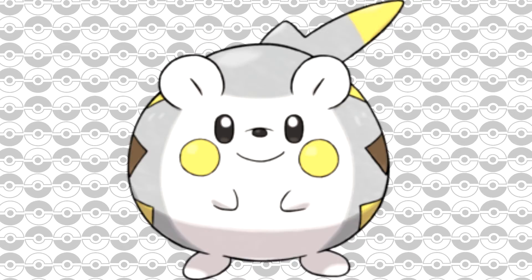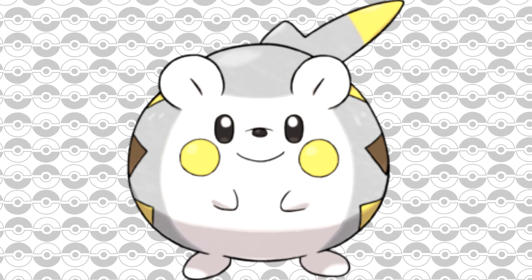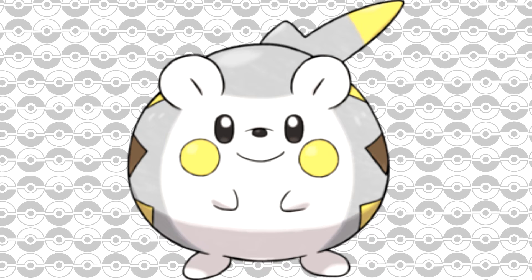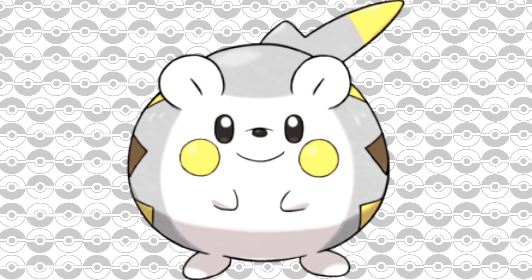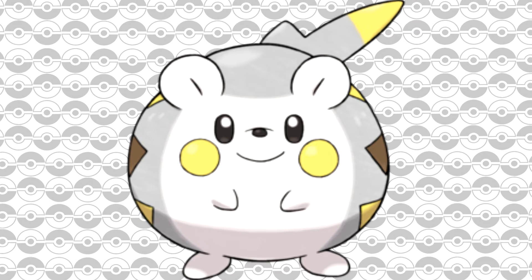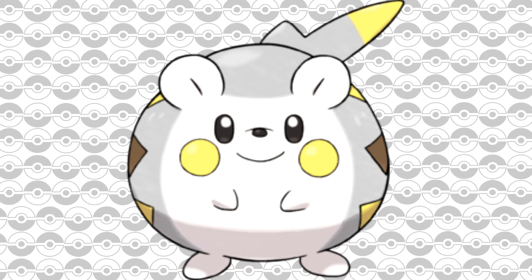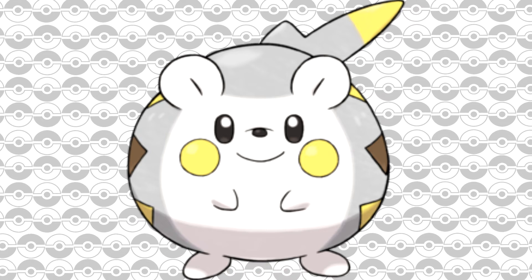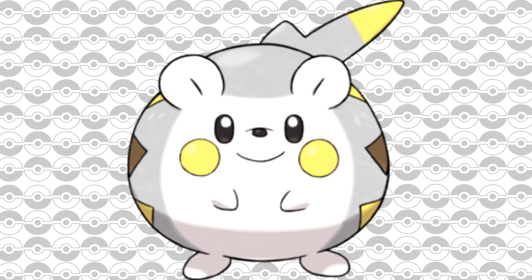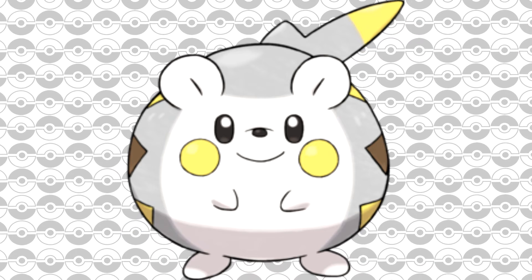The final Pokémon on the list is Totem Togedemaru, which a lot of people struggle with — including folks in my Discord and streams. I luckily had my brother play through that part, so I'll just break down what makes it so tough. Togedemaru has the moves Zing Zap, Spiky Shield, Iron Head, and Bounce. Spiky Shield is the biggest pain because it's a protection move that also damages you if you hit it with a physical move — straight up painful.